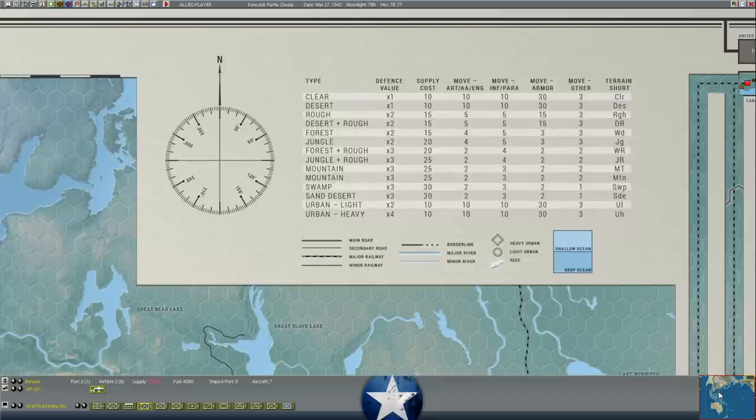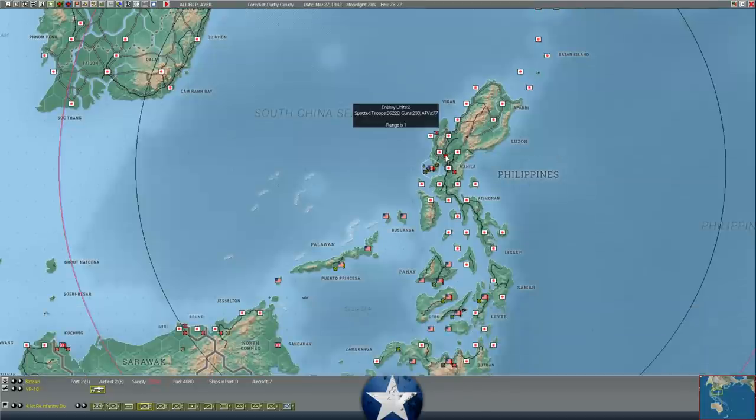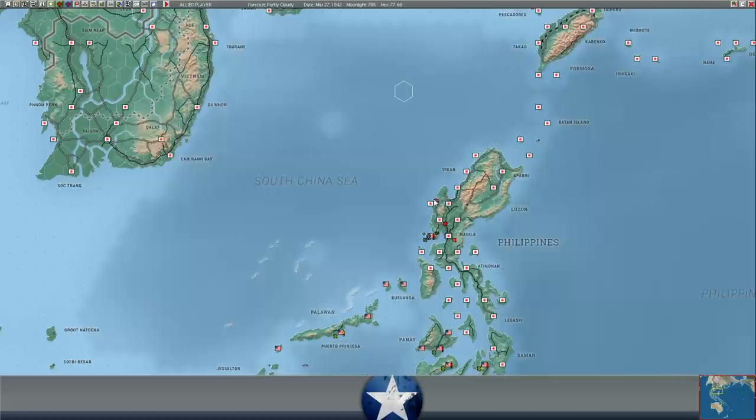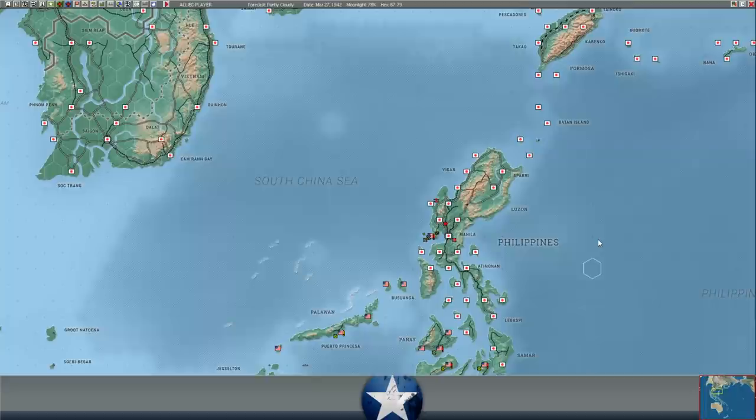We don't know what his defenses look like at Clark Field. We don't know if XTRG built up forts there. But we are going to pursue there nonetheless. He's going to see that I'm moving to pursue. Realistically, I think best case scenario at this point is that he panics and he brings reinforcements into Luzon - he may need them to hold the base. Most of his units in Manila are support, and we don't really know how good a shape his two divisions are in. It is possible that we could drive him back, but it's going to be a tough ask. My main hope is that he pulls a division that was bound for somewhere else and puts it in the Philippines.